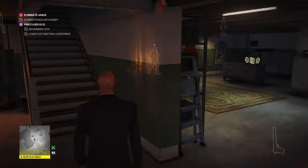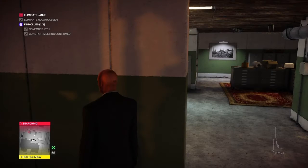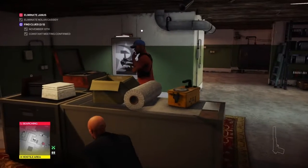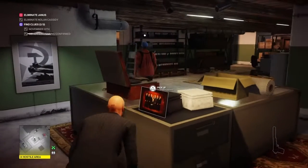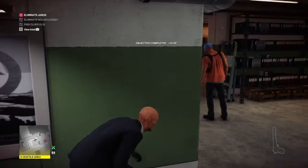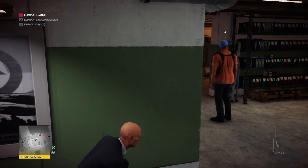We unlock the secret door, make our way to the foot of the stairs, and wait for the guard in this area to have his back to us. Then we sneak our way over to the filing cabinets and wait for him to move off again — he's going to go stand by the foot of the stairs. When he does, we grab our third clue: a photograph. We press up against the wall and wait for the bodyguard to move off before heading back through the secret tunnel.